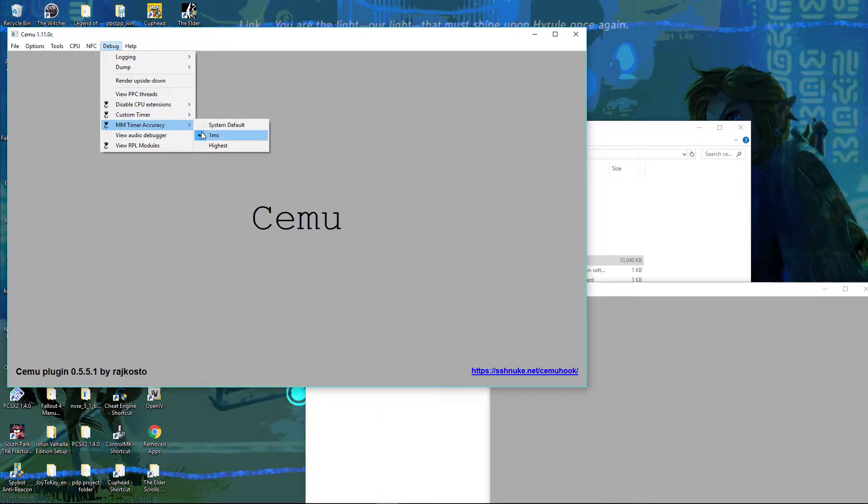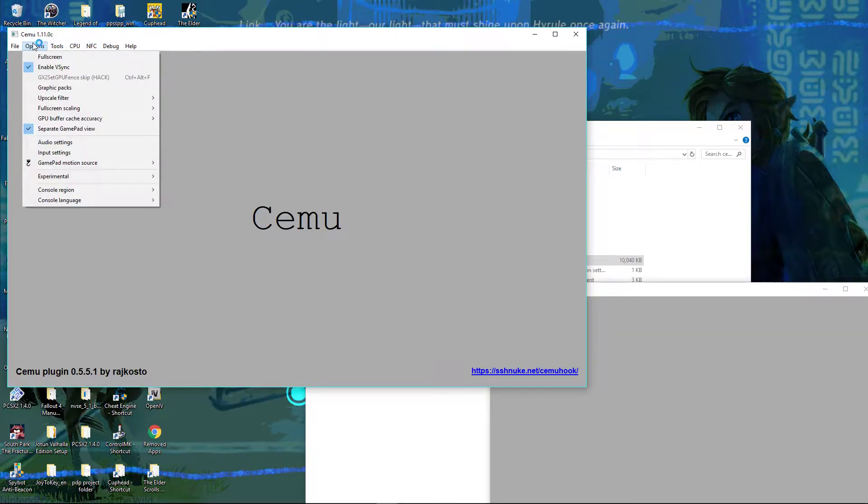After that, you want to go to your millisecond timer delay, or your mm timer accuracy, and put that on one millisecond. From there, you want to enable V-sync — at least that's what I'm enabling — along with GPU buffer cache set to medium, and separate gamepad view.